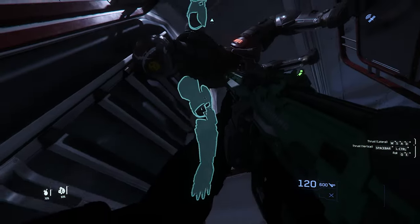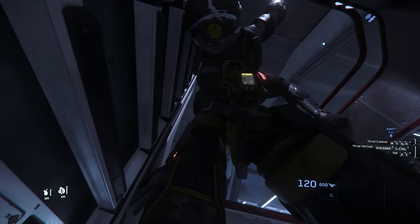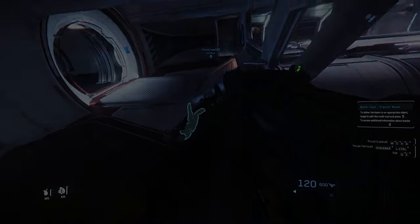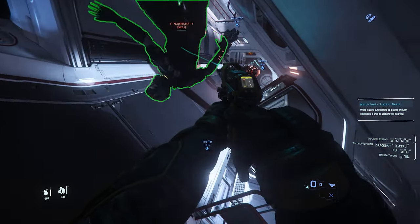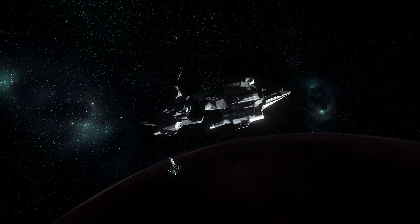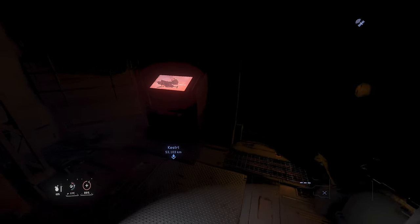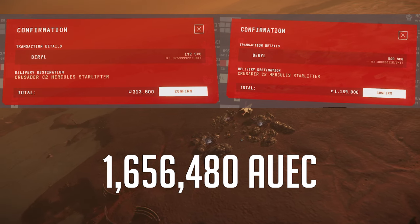He's at the ladder. He's at the left — he's down. He's down. I think he killed himself trying to go down the ladder. In an anticlimactic finish, the pilot of the ship had fallen victim to one of the many bugs associated with ladders in Star Citizen. The team transfers a barrel onto their own cargo ship, travels to a reclamation and disposal Orenth on the planet of Hurston, and sells the newly acquired assets for a tidy sum of 1,656,480 Alpha UEC.